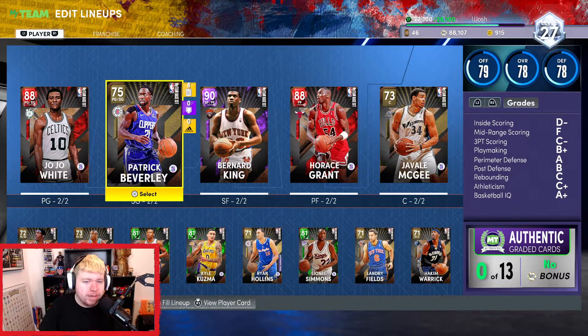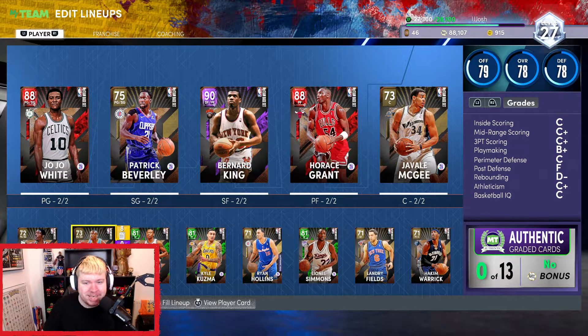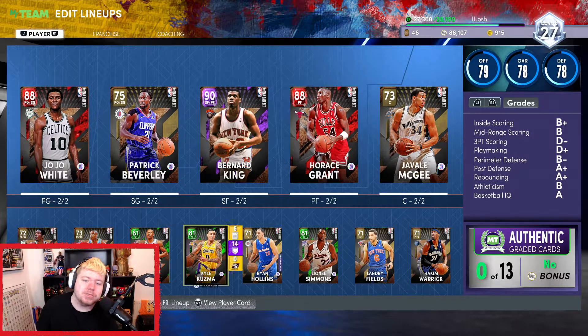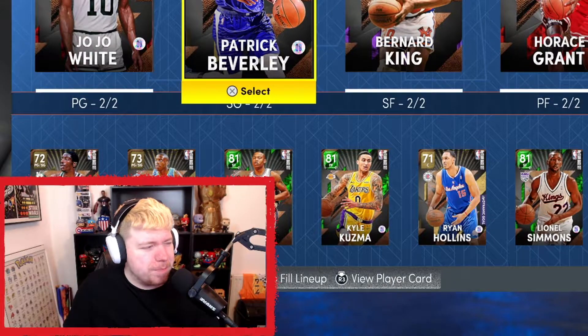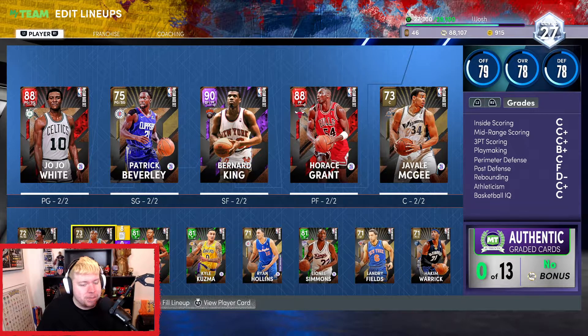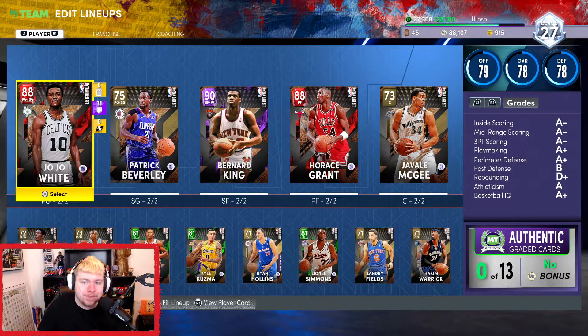This is what the team is going to look like. I'm not gonna be shooting threes unless it's JoJo White. Kuzma can shoot threes so I might bring him in if I desperately need to score on the perimeter. I do have Ryan Hollins in here just because he's the worst center I have — that's not Yao Ming. If I had Yao, that's sort of a benefit, whereas having Ryan Hollins definitely isn't. The bench is absolutely horrendous and the starters are just bad, so hopefully we can get a decent performance.